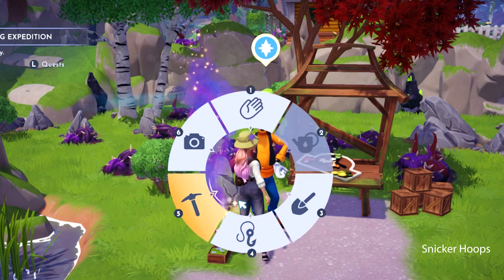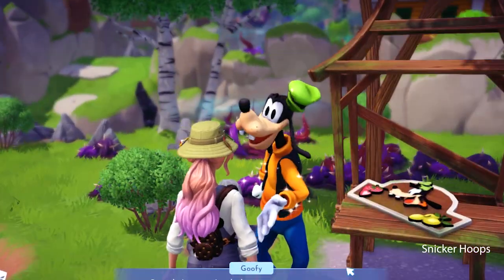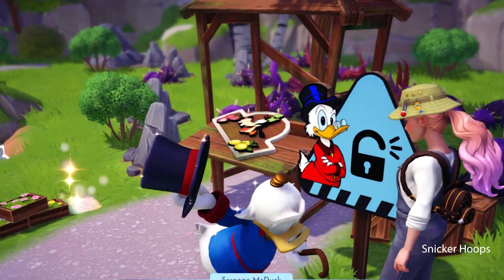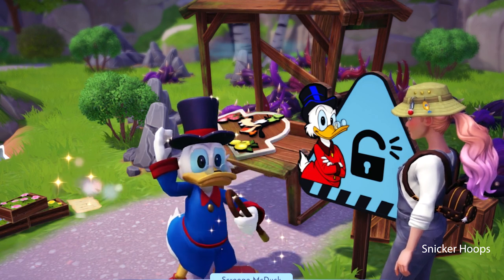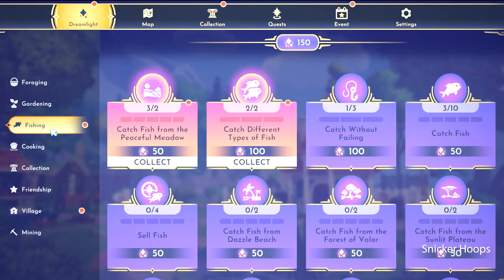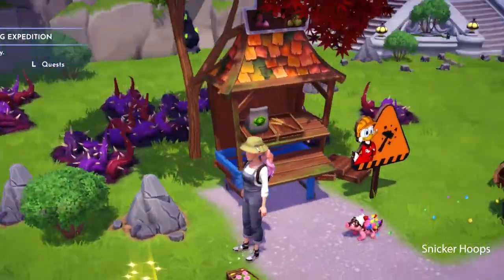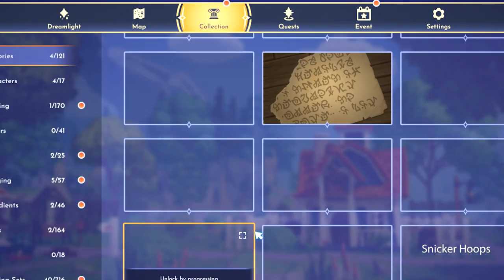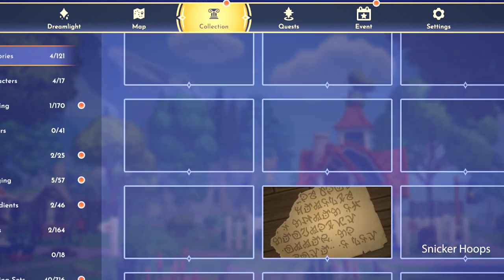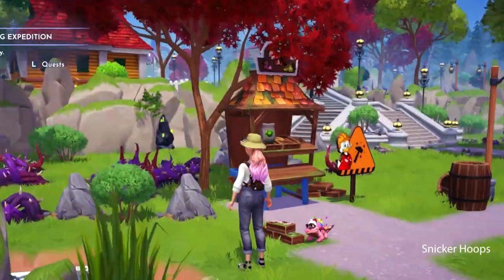I'm gonna get rid of my fishing pole. We're gonna give Goofy here all of the fish that we got! This sign says something — Scrooge says he's gonna help us rebuild Goofy's stand! Wow, it looks really nice! I think they gave me a prize. I found more than two — and I think this is the other part of Goofy's memory. It looks like they are lost diary entries from the old ruler, the person who ruled this area before everything happened!